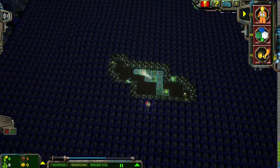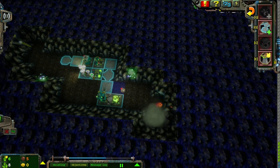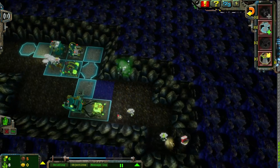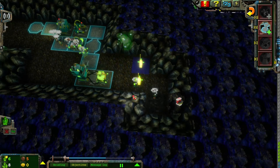We're just going to go this way. We're going to ignore this back half of the level for right now. An energy crystal has been found. Use dynamite. Okay, so far so good.